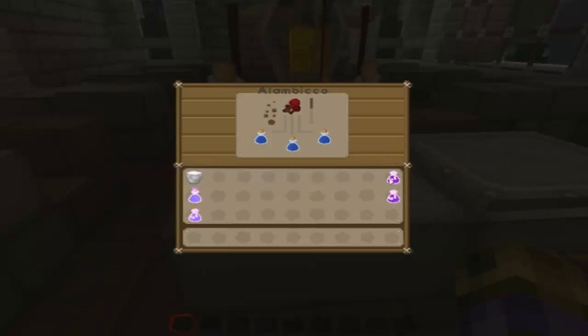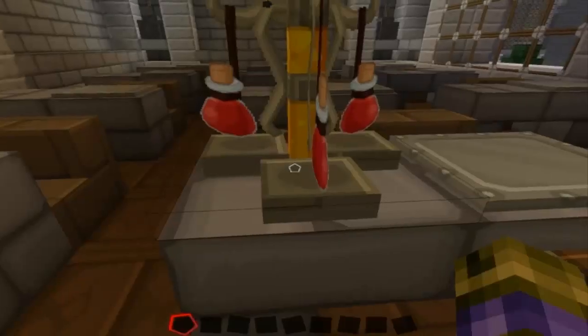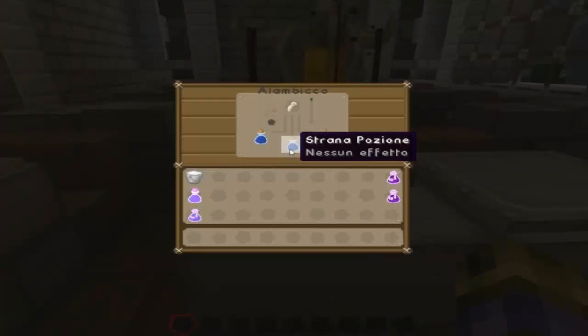Come sempre qui abbiamo i nostri residui dei vecchi video che ci fanno compagnia. Me lo scordo sempre di toglierli, ma va bene uguale. Con la verruca del nether avremo la strana pozione, e con la zampa di coniglio — lo so, è triste come storia, ma serve la zampa di coniglio — andremo a ottenere la nostra pozione di salto.